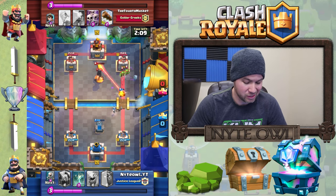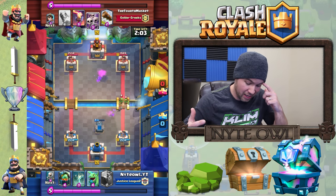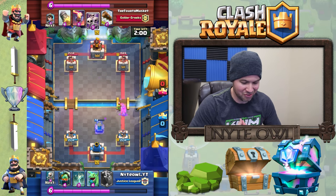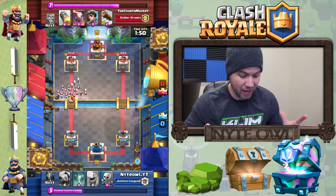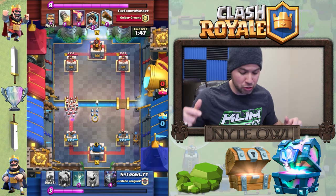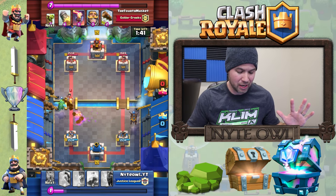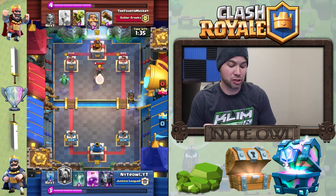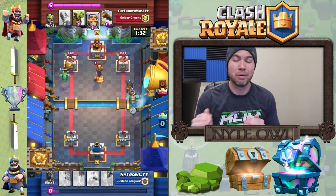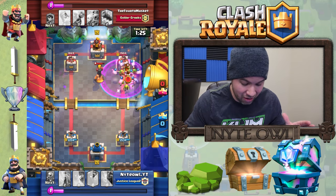I zapped the goblin barrel and got quite a bit of damage right off the bat. I'm just waiting to see what he has, patiently building elixir for my inferno dragon push. Once I hit full elixir I dropped the lava hound in the back. He dropped skeleton army and I didn't have a lot for it, but I dropped my guys in the middle to distract, then dropped baby dragon on the princess. Three skeletons made it through and the baby dragon cleaned them up.